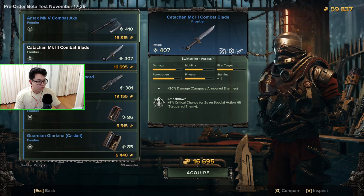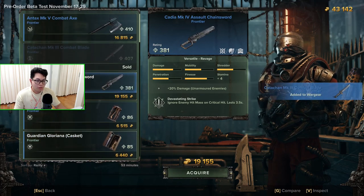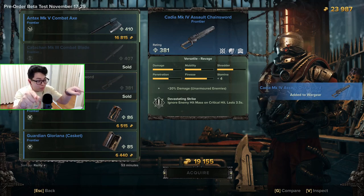Oh, what's this — a combat knife?! Man, I gotta get my hands on one of these. I'm gonna acquire this right now. Oh, a chainsword — I really want to try one. I'm gonna acquire this too. I really shouldn't be including this in the video, but I don't care — and I know you guys don't care either.